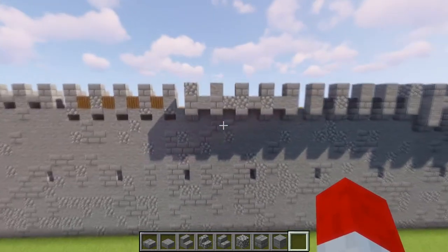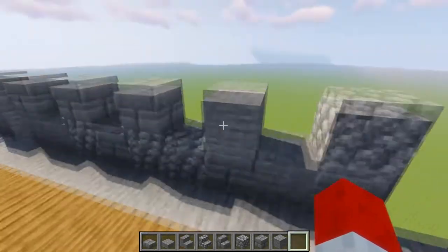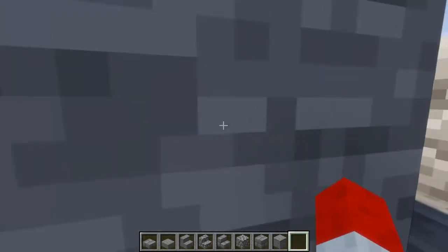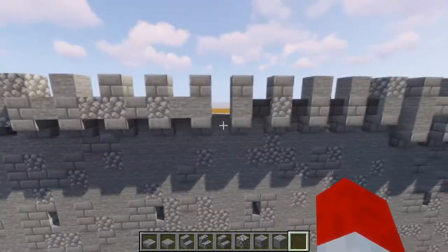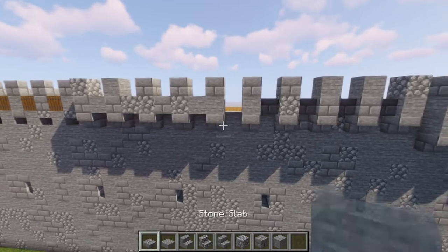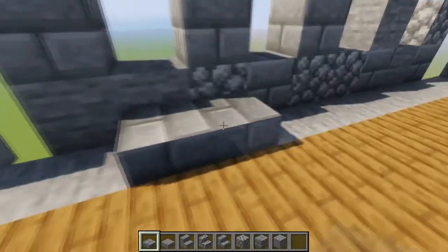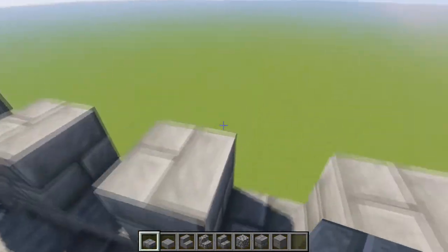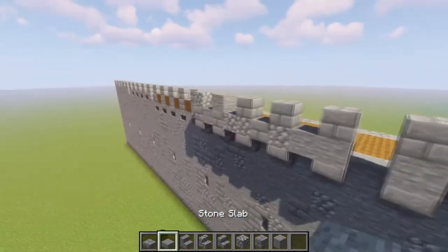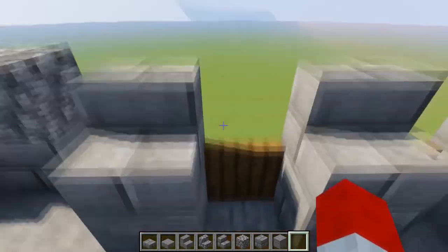The height of the merlons — the tall part of the crenulations — can go taller. I typically just make sure the player can completely hide behind it, so two blocks tall. The cronel, or the low points of the wall, can be a half block or a full block. What I'll sometimes do is make the full block cronel but put a half block ledge behind it for the player to stand on, or sometimes put trapdoors here that can be pulled down, which would allow the player to more easily shoot straight down.